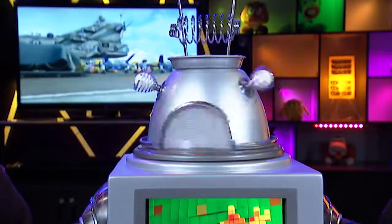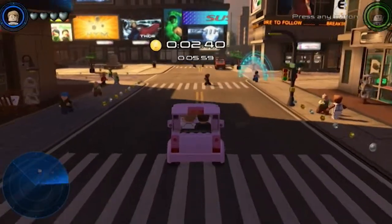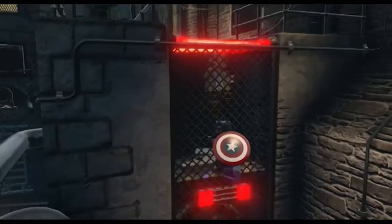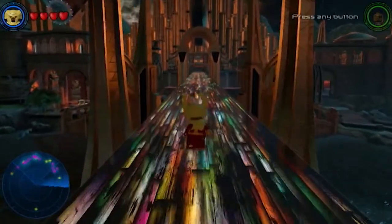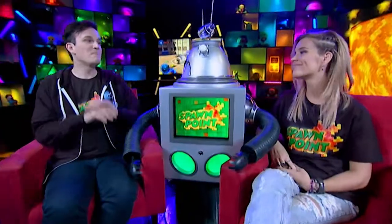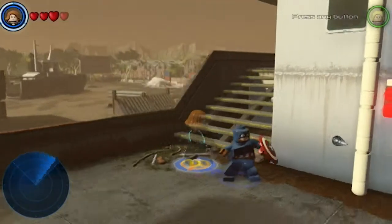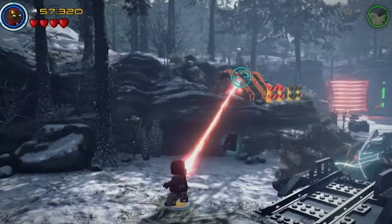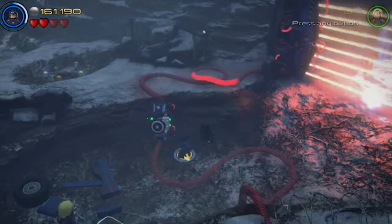The story missions only make up about 20% of the game, with plenty of open-world exploring to do afterwards. You can revisit each area to do quests, collect gold bricks, participate in races, and free Stan Lee, the founder of Marvel Comics. A number of new locations also open up, such as Asgard. There are a massive amount of characters to unlock and they all have unique abilities. Hawkeye has explosive arrows, Black Widow can stealthily go invisible and scan the environment, and Iron Man can melt gold with his laser beam. Most of the main characters feel useful and pretty fun to play.